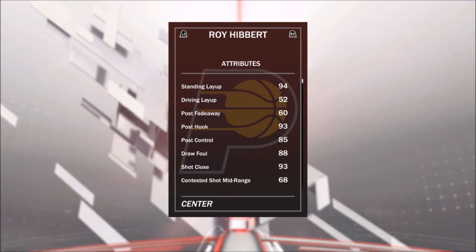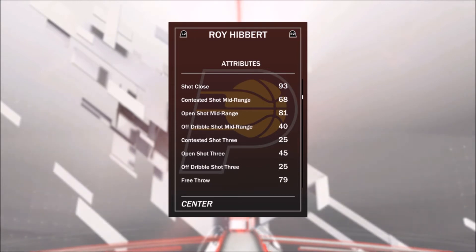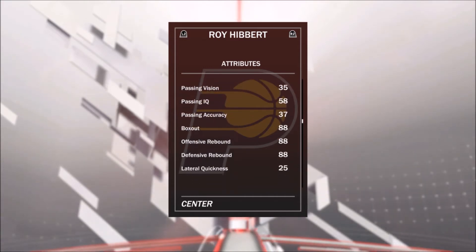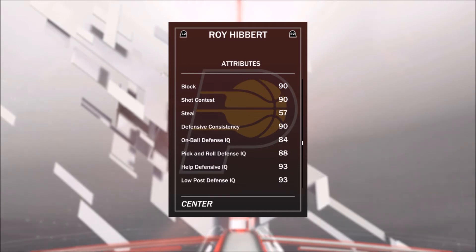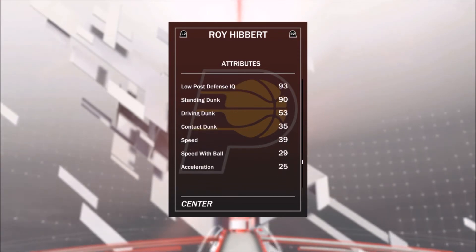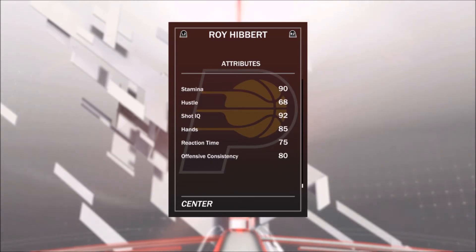Standing layup's a 94 — nice. Post hook is 93 — really good. Draw fouls is 88, which will be really nice when I have to complete free throws in domination games. Shot close is 93. Open shot mid-range is 81 — I can work with that. Open shot three is 45. Free throw is 79. Box out is 88, as well as 88 for offensive and defensive rebounds. Block is 90, shot contest is 90 — really good. Steals are 57. Defensive consistency is 90. Standing dunk is 90. Speed is 39 — yeah, that's the problem, he's pretty slow. Strength is 93, stamina is 90, shot IQ is 92, and offensive consistency is 80.